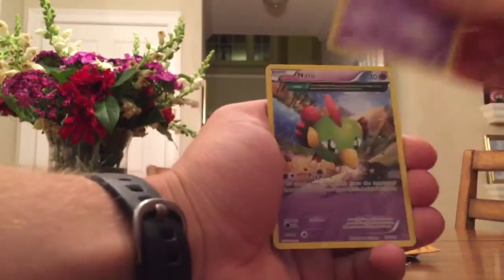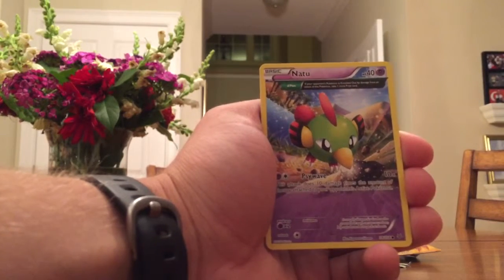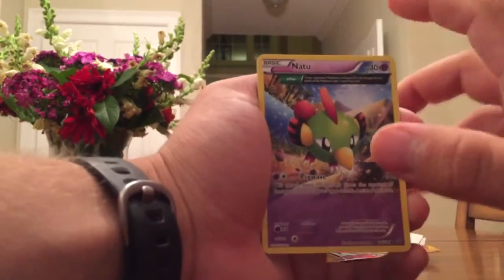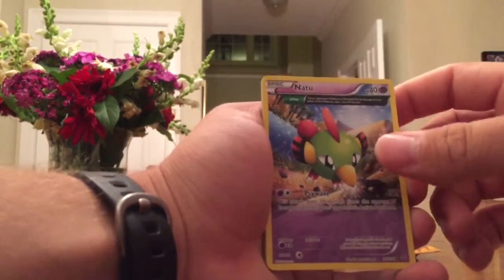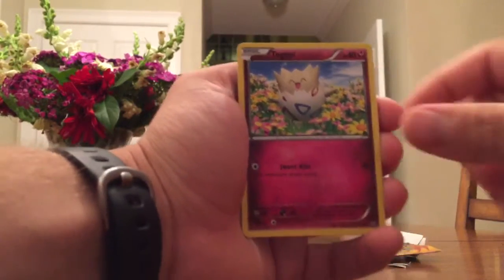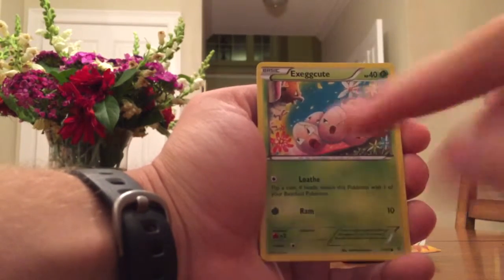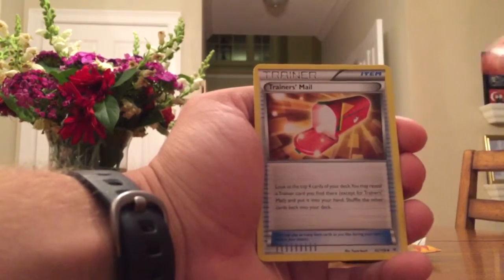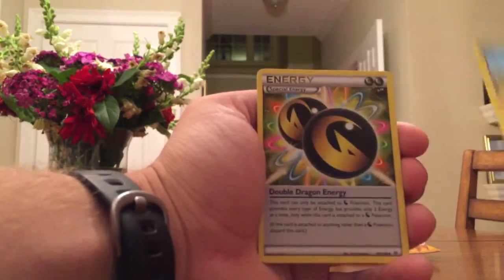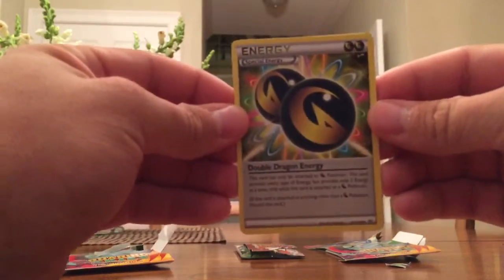Here we go. Another Natu. I love how they now have full art cards for every type of card — common, uncommon, rare. I think it adds a cool dimension just adding different types of card. So this is Natu. Cute little Togepi. Fletchling. Exeggcute — getting attacked by a Sparrow up there. Trainer's Mail, it's an item card. Another Manectric. Double Dragon Energy — that's a very cool card as far as energies go.